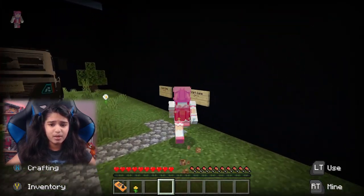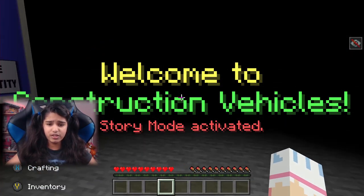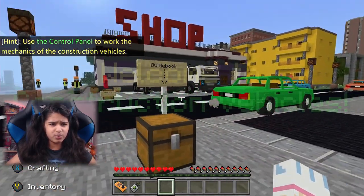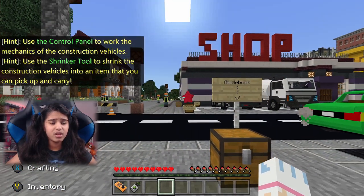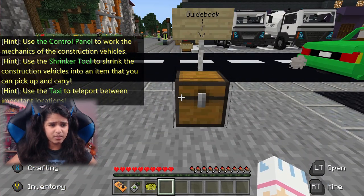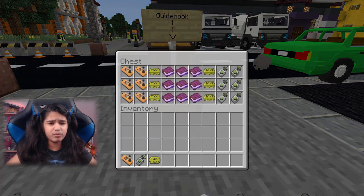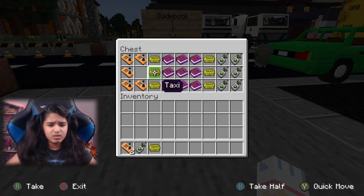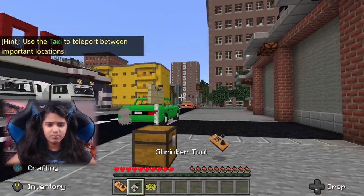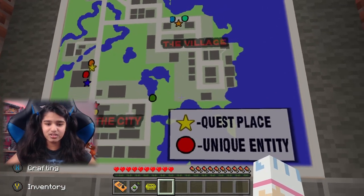Let's get into the map. Welcome to Construction Vehicles — story mode activated! Use the control panel to work the mechanics of construction vehicles. Use the shrinker tool to shrink vehicles into an item you can pick up and carry. Use the taxi to teleport between important locations. We already have everything. There's a quest place — I like the way it's just called 'quest place.' I think I want to go for quests.